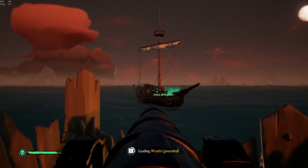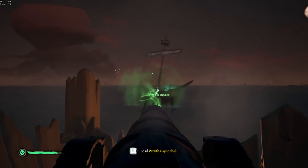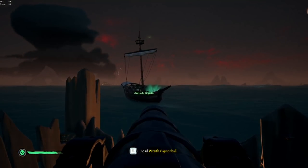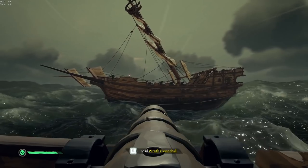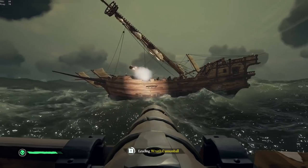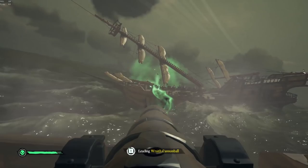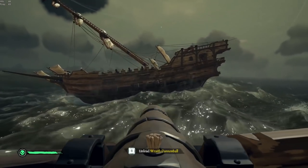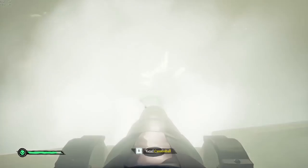Finally, the saving grace of the Flameheart cannonballs is the wraith ball. This is the single most powerful curse ball in the entire game and is essentially like shooting a powder keg at another ship — it does major damage to the boat, does splash damage to the players on board, and has a huge knockback effect on the ship itself. These are very rare and you don't get many of them, so make sure every shot counts. The best time to use these is when you're close enough that you're sure you won't miss, and ideally when you're putting heavy damage on the enemy ship trying to finish them off.